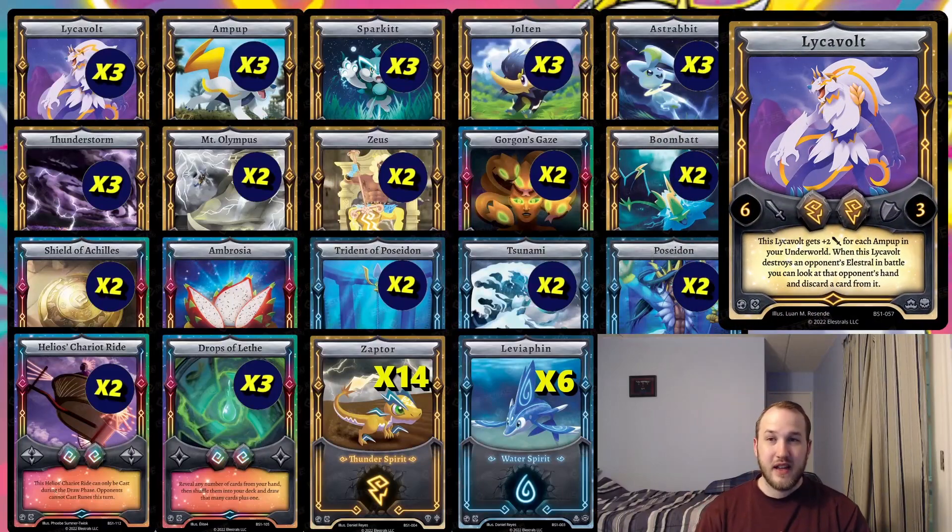We're going to jump into the deck. Obviously, as I mentioned, we're doing a Lycavolt deck and I really want to make a deck focused on Lycavolt's strengths, which is attacking. So we have a lot of rune disruptions and stuff like that. Let's go through each card. Lycavolt is a six-two that, whenever it destroys in battle, lets you look at your opponent's hand and discard a card — that's a pretty powerful effect.